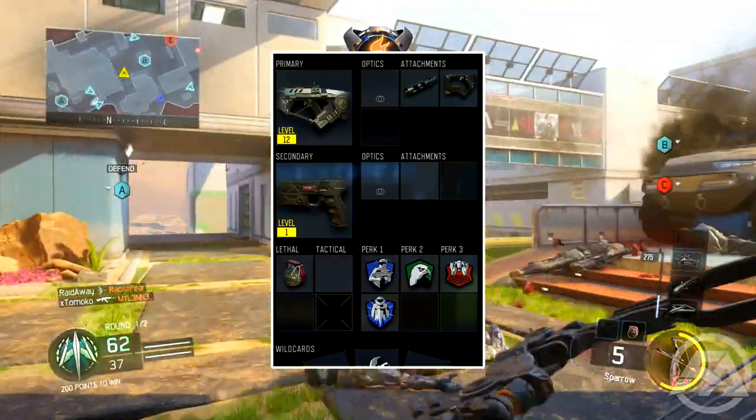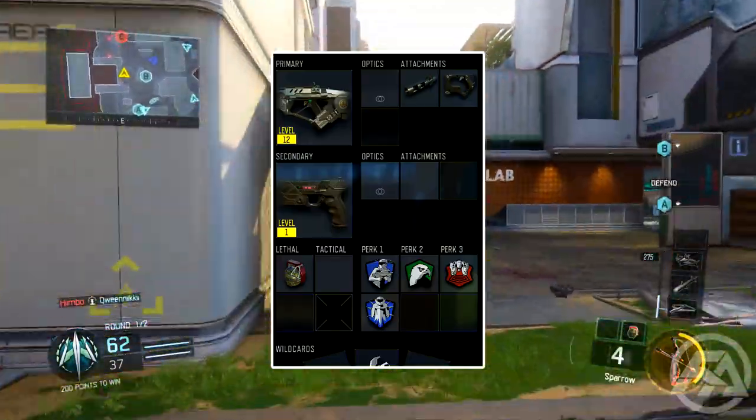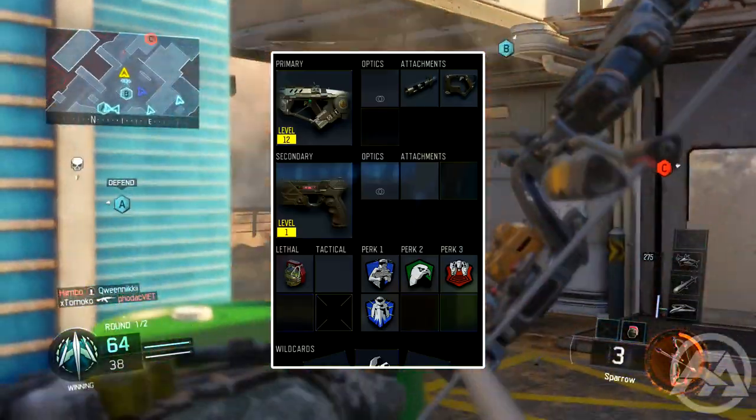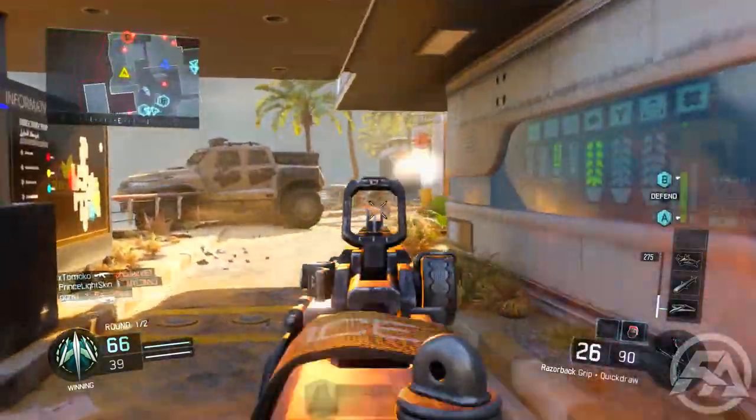For Perk 3, I love having Blast Suppressor because I've been using the thrust jumping — holding down the A button and floating in the air — a lot, and many people use it too. Blast Suppressor is an absolutely amazing Perk 3 and I do recommend you guys use it.